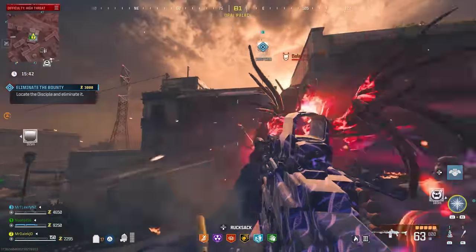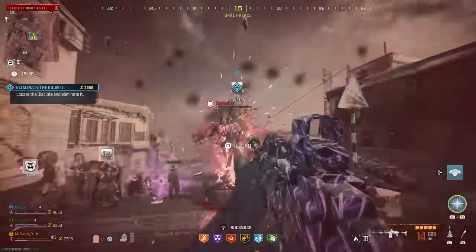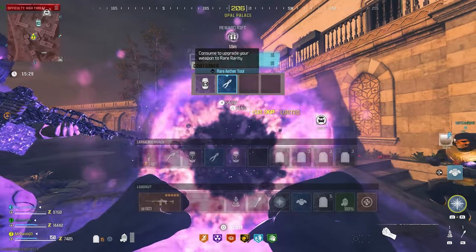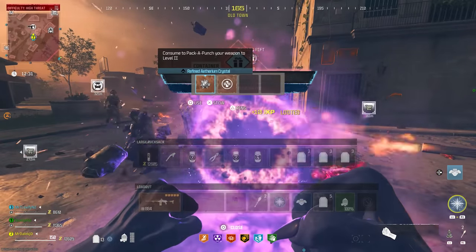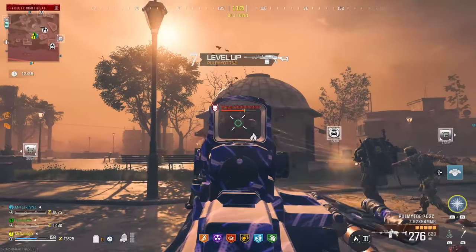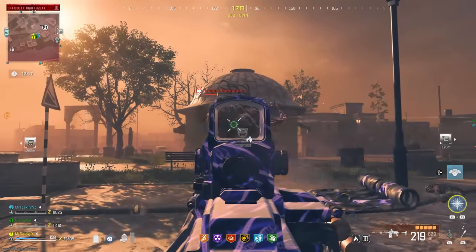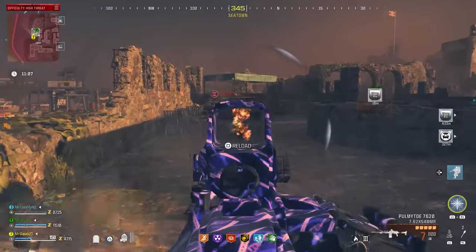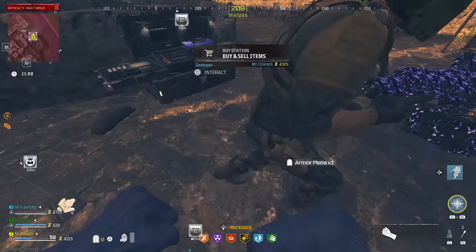Most of the contracts here are eliminate-the-bounty contracts, which will spawn in a super powerful boss. With your triple PAP'd guns, these bosses should still be pretty difficult but manageable, and they have a reward rift at the end that might contain the Raygun Schematic. I personally have completed about 15 to 20 bounty contracts over various games and have never gotten the Raygun Schematic to drop — the luck has been pretty low. Once you have 10,000 points, it's a good idea to buy a Juggernaut killstreak from the buy station so you can drop it and mow down the boss.